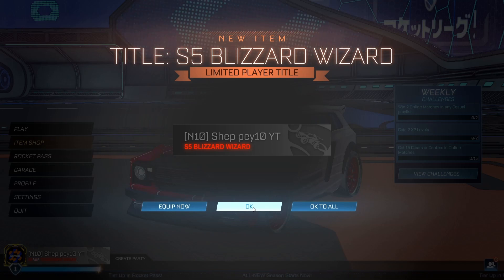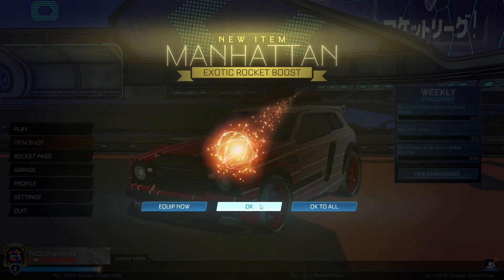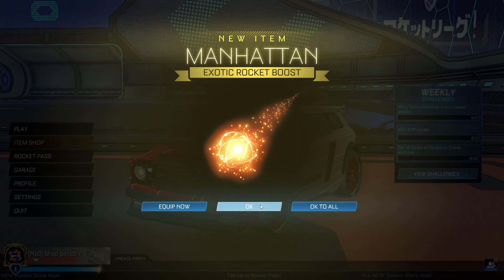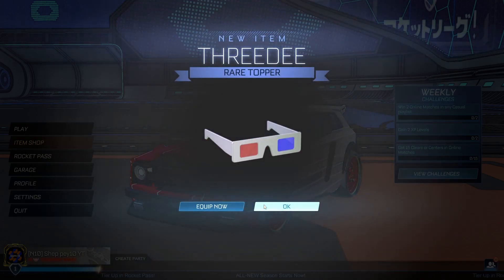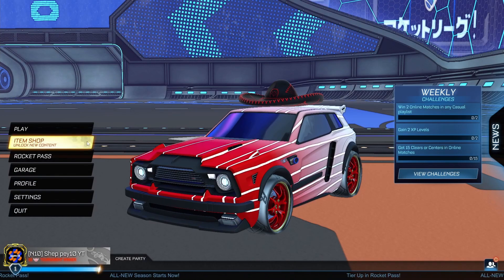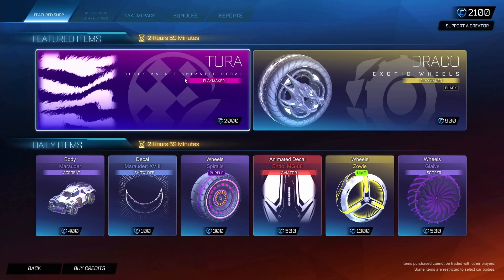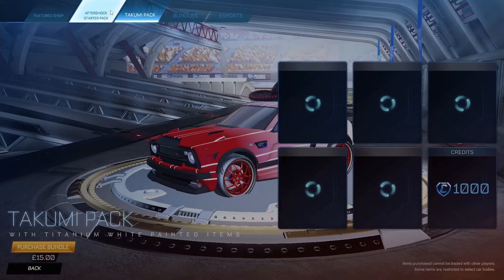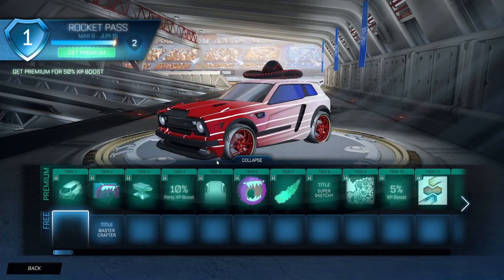Hopefully these titles will be white next season — we want to get up to Supersonic Legend and get the white titles, so I'm going to grind for that this season. We also got some inverted prop import wheels, a Manhattan rocket boost, some more Laveris wheels. We'll take all those every day of the week — we can do a bit of trading in the future.